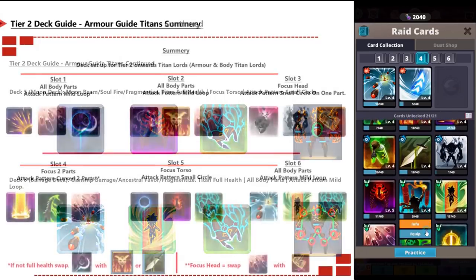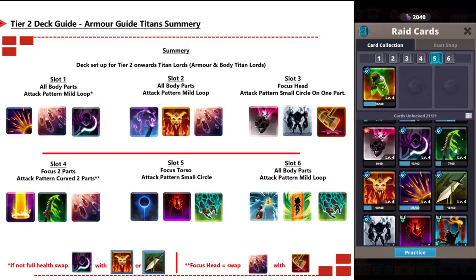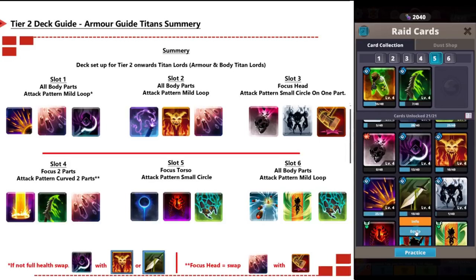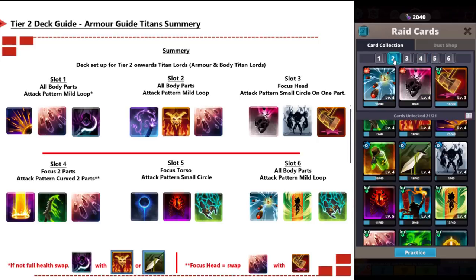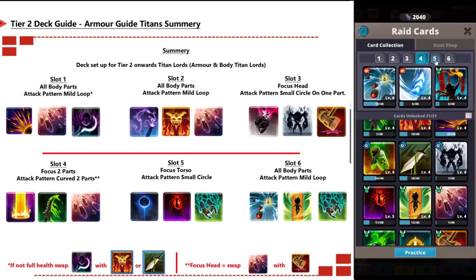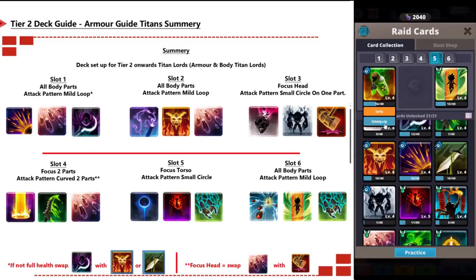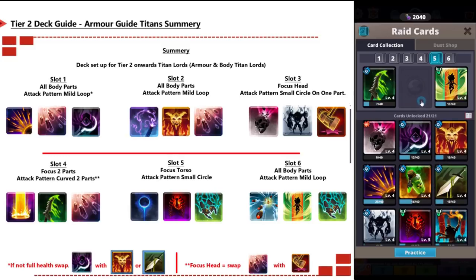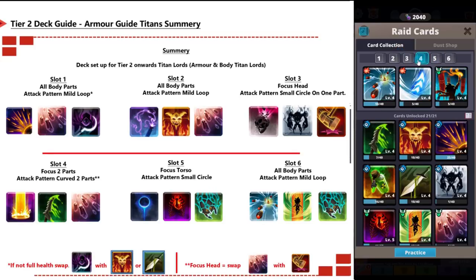Summary for tier 2 setup: Slot 1 is the fusion deck for all body parts — swap in Blazing or Plague for lower health titans. Slot 2 is the whip deck for all body parts. Slot 3 focuses head only. Slot 4 focuses two parts such as legs, hands, or shoulders and hands. Slot 5 focuses the torso. Slot 6 covers all body parts. Remember to swap out cards as needed based on health level or target area.